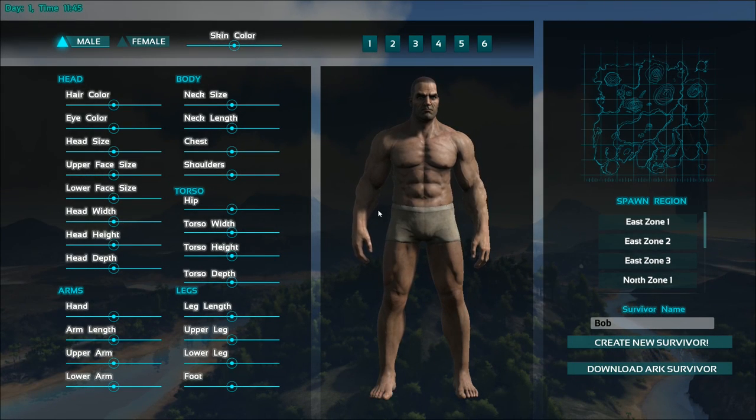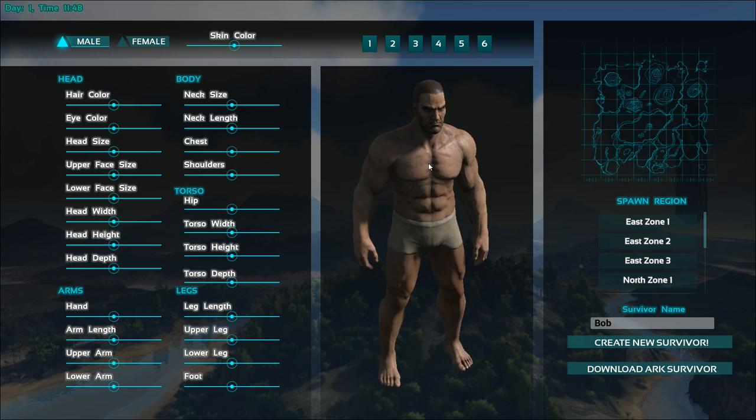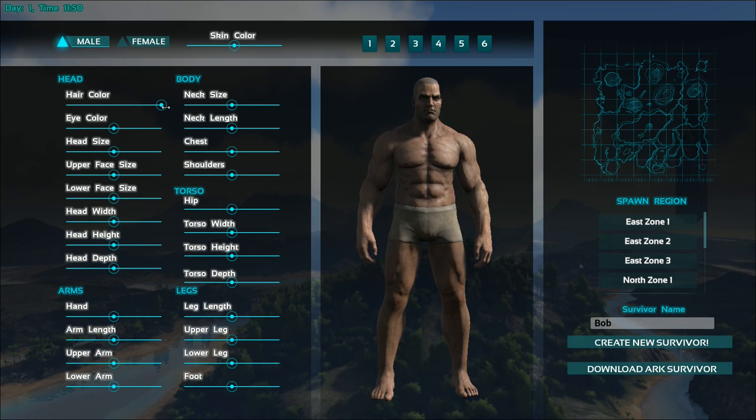Alright, so it looks like we're at a character creation screen. Can we turn this guy around? Oh yeah, okay. So this is what we're looking like. We can go ahead and make some changes here. Hair color — looks like we can go blonde, white, kind of gray, darker color. Let's do that. Eye color.